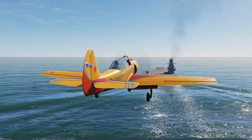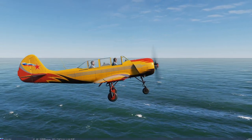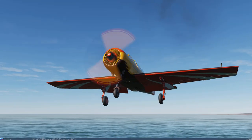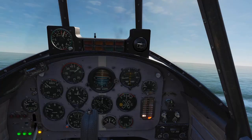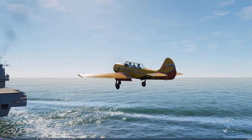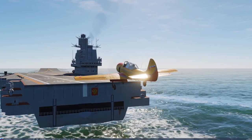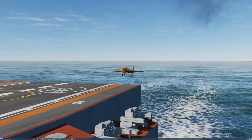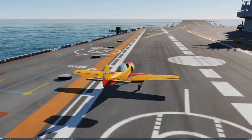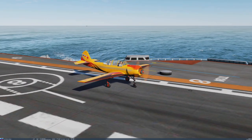Here we are again shooting another approach on the carrier deck. We've got flaps down, landing gear down, and as you can see from the cockpit there's not much you can see in front of the nose. Lucky me, using VR, I'm able to lean out to see where I'm heading. I'm trying to maintain the lowest possible speed for this approach, and here we go - short landing, brakes applied, and we have stopped. Flaps up, let's go for takeoff.